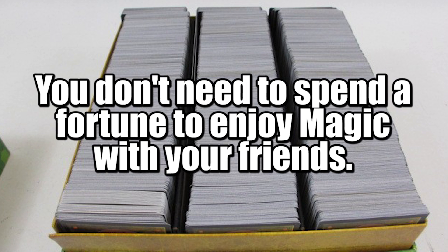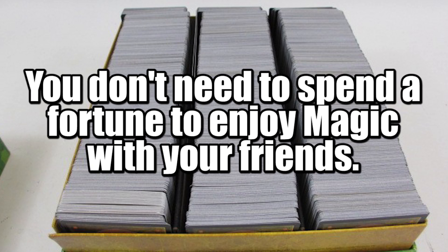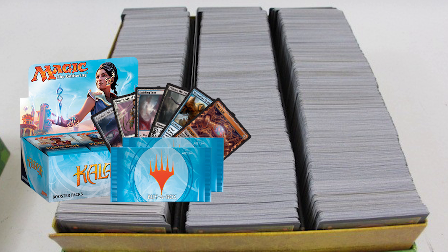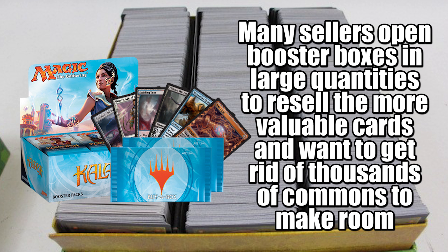What about when you already want to start playing the game with a group of friends but they're not convinced because they've heard that the cards cost a lot of money? Prove them wrong by ordering a bulk of commons or uncommons from eBay. A lot of people open up boosters and just sell the unpopular cards by the thousands for silly amounts. Your group can meet up, divide the cards, build some decks, learn the basics — it's a great form of introduction.